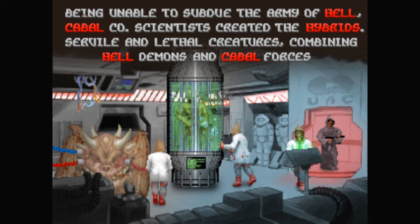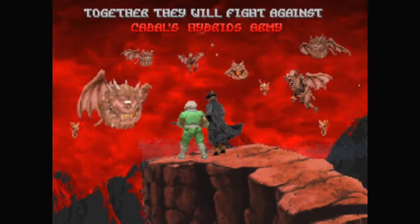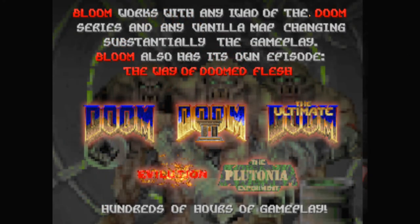Why are the Cabal at the UAC base? I have just not paid attention to this very much - I skimmed it. Anyway, you got Doomguy, you got Caleb, I think you can play as both of them maybe, and they're gonna fight the army of hybrids. Welcome to Bloom.